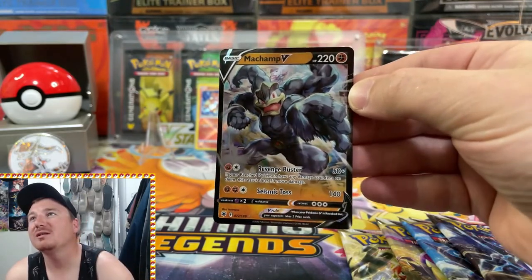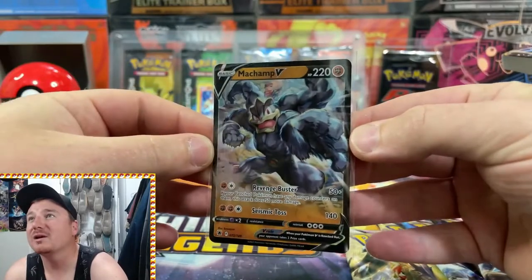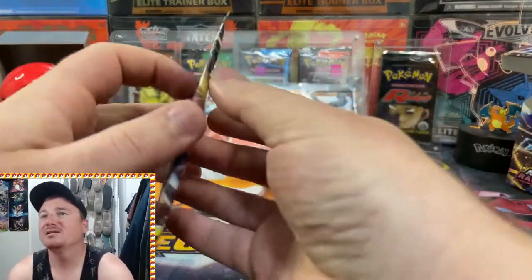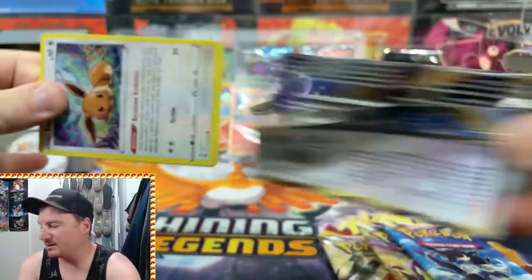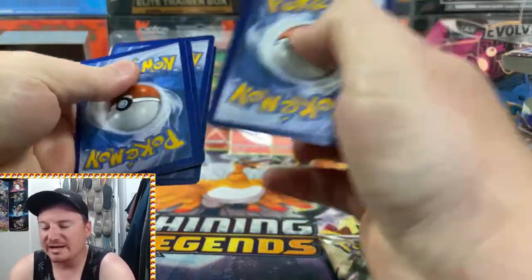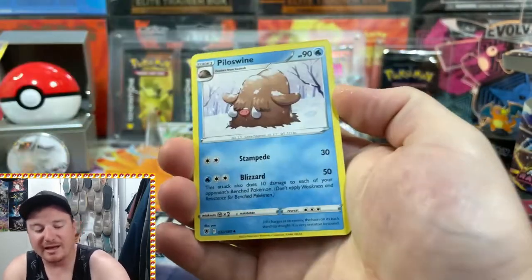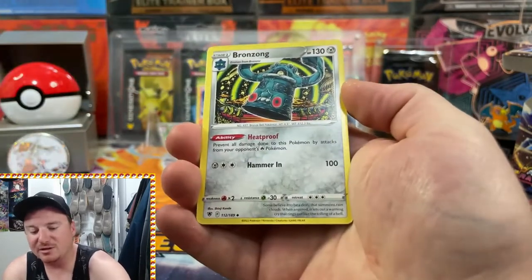What an awesome card right there — I love the artwork. That is a pretty epic card, Machamp V coming out as well. Tons of heat with all those Radiant Heatrans. Hopefully we're not going to get any more Radiant Heatran but I would definitely like to see some of the other Radiant collection cards today, and a Trainer Gallery as well. Still have not seen a Trainer Gallery card.